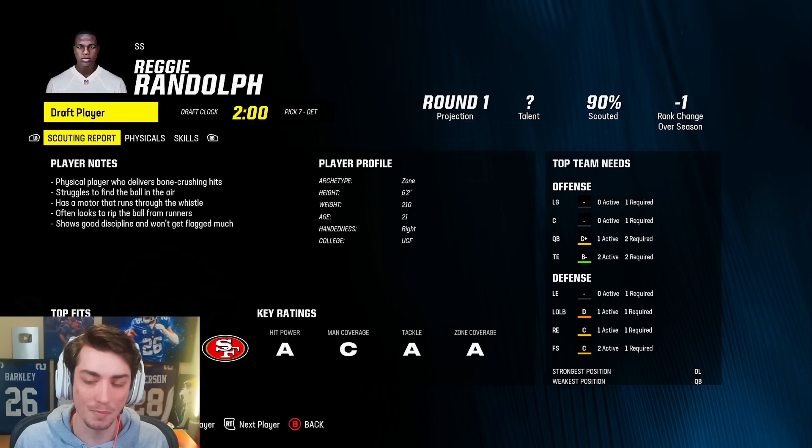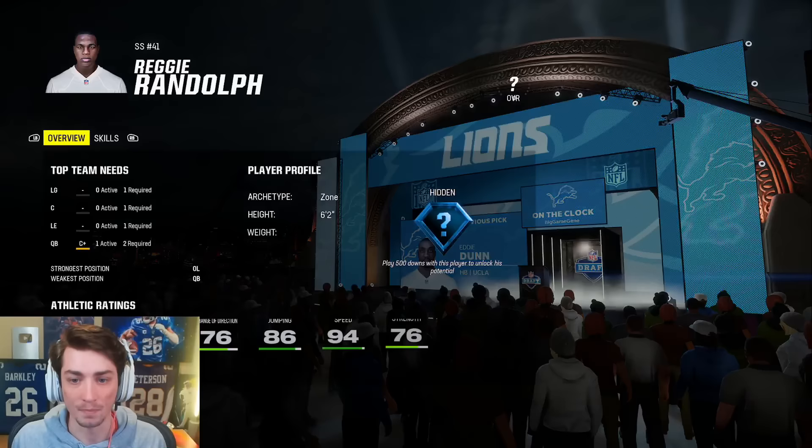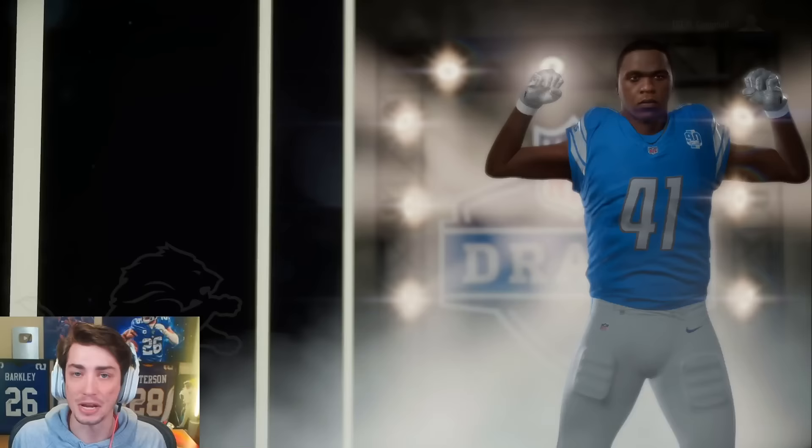Mike Hughes was UCF — he was a first round pick if I recall correctly. Elite speed, elite strength, and then A tackle, hit power, pursuit, awareness, and zone coverage — going to be really, really good. Welcome to Detroit. 94 speed, only 87 acceleration, 91 agility, and we know the coverage and hit power is going to be really good. I think that is a stud. Reggie Randolph, welcome to the Lions.